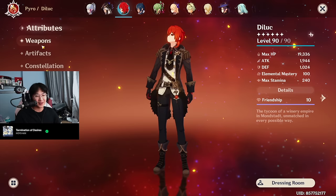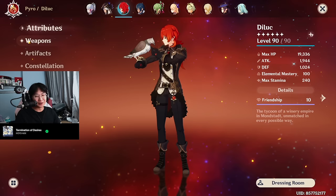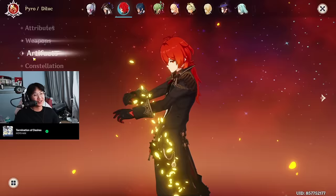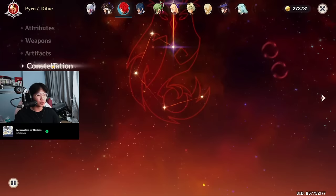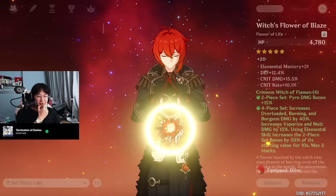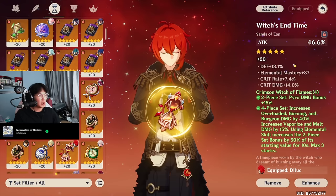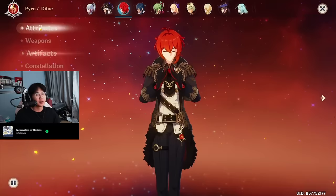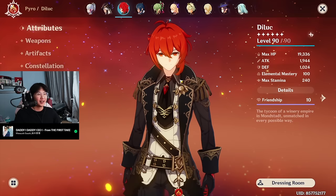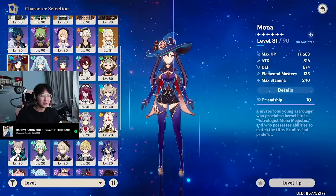Diluc — let me just breeze through Diluc. I don't play Diluc anymore on this account. Weapon is the Prototype Claymore — that's how you know I don't play Diluc, because I don't even give him better weapons. He is running 4-piece Crimson Witch of Flames. Constellation is 2 — I didn't even know I had Constellation 2. Talents are 8, 8, 8. Artifacts are pretty decent overall. My Diluc has 71% crit rate with no ER on a 100 EM build. I don't give this guy any chances anymore. I think he sucks.